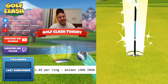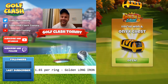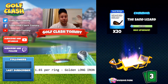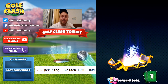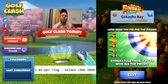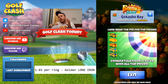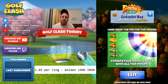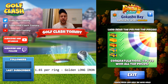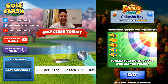And we get a hole-in-one — we dunk the Golden Shot! I think that's actually the first time I've ever done that. The guide and tutorial here gives you the understanding of how to play the shot. Key reminders: Golden Long Iron at 1.65 per ring from max distance — that applies to every shot. If you're not using any external applications, you can count from that on-screen number. Remember 10% extra is included because we're playing downhill. Good luck in the Golden Shot — let me know in the comments what you got in your chests!